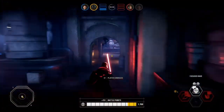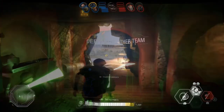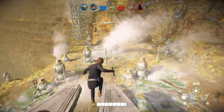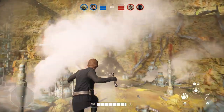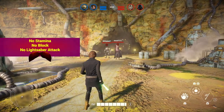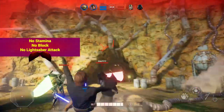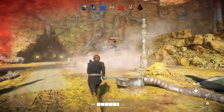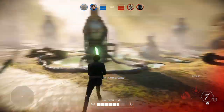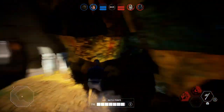When you attack with your lightsaber you close in on your enemy, shortening the distance while dealing damage. Before this patch, running out of stamina meant you could not block nor close in, but you could still attack with less damage. As of the last patch, you can no longer block and you can no longer lightsaber attack at all if you run out of stamina. Now if you block a lightsaber attack that fully depletes your stamina, you will take full damage and be staggered.